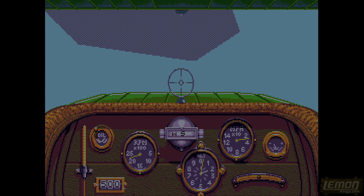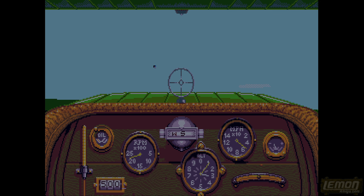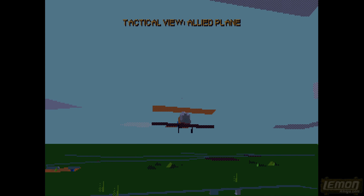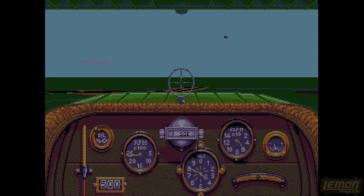There are 20 aircraft to unlock - each one will have different stats and will be released later and later in the game. On the dash we get a basic compass for heading, miles per hour - pretty low because we're climbing - altitude in thousands, and RPM. We're on maximum RPM trying to climb. In this mission we have to fly behind enemy lines and shoot down a weather balloon, perhaps five or six thousand feet up.